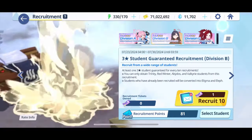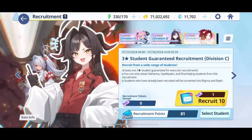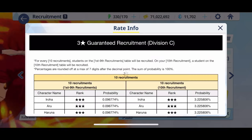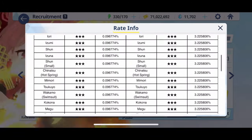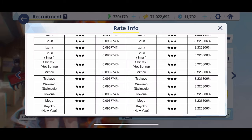I think if you look at A, B, and C — personally, I think B is probably the one I would summon on. Each banner has really, really good units. Remember, the units are tied to school, so each banner is tied to specific schools.